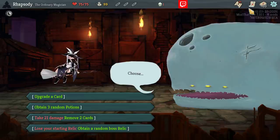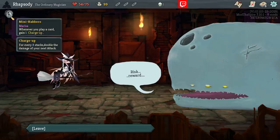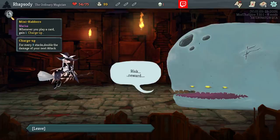Removing cards from Marissa's deck is absolutely incredible, so we'll remove a Strike and Defend here. Marissa, in case you're unfamiliar, is the Ordinary Magician. She starts with Mini Hakuro — whenever you play a card, gain one Charge Up. Every eight stacks of Charge Up you have at any one time, double the damage for your next attack and consume eight stacks. They stack, so if you have eight you do double damage, if you have sixteen you deal quadruple damage. I'll let you figure out how that gets insane really quickly.